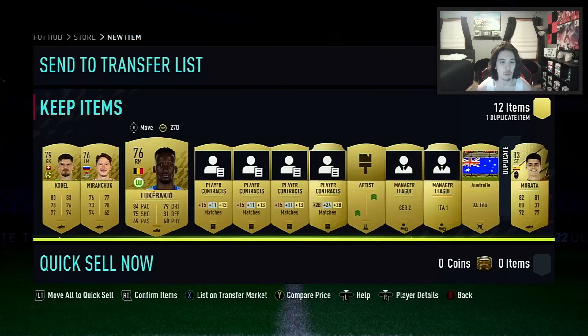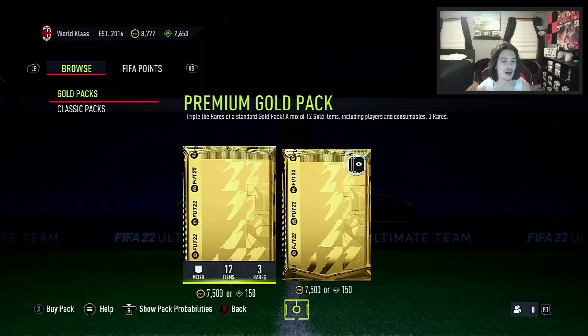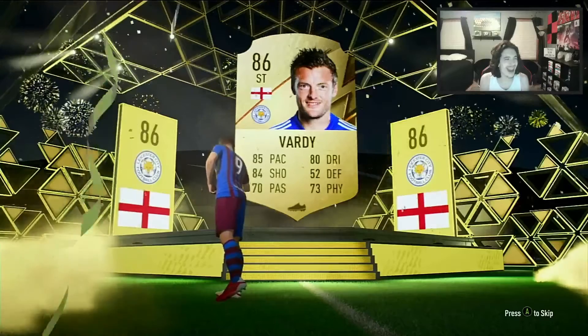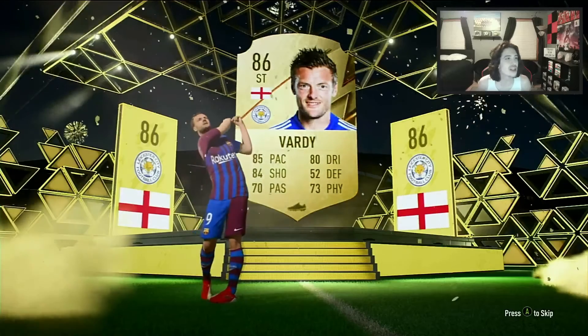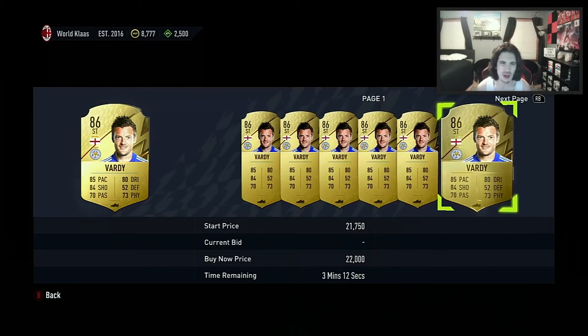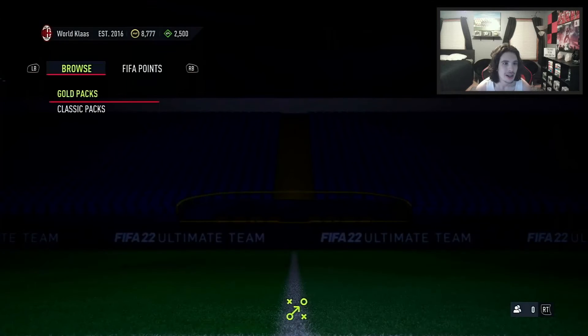We'll put Morata up on the transfer list. With the pack luck we have right now I'm expecting a walkout. What is this pack luck? We're getting boards and everything just handed to us. What is going on? We will take Jamie Vardy! How much is he — 200k? No chance. Maybe 20k. He will shoot up at the beginning of the game, so I will keep a hold of him. That is a good pull!